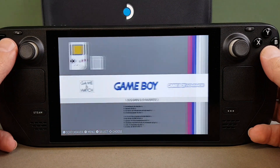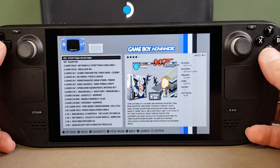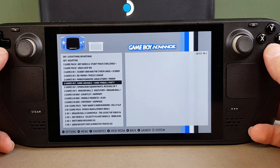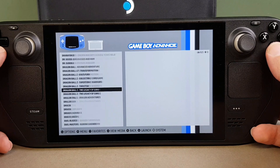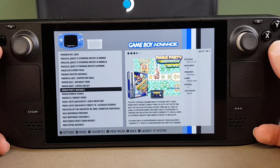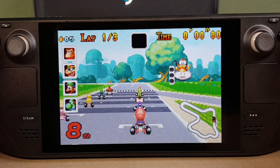Hello and welcome to today's video. We're going to be playing a few Nintendo Game Boy Advance games on my Steam Deck. These are being played through RetroArch which uses the mGBA emulator. We're looking at the EmulationStation front end here, which procures and curates your games in this lovely style.